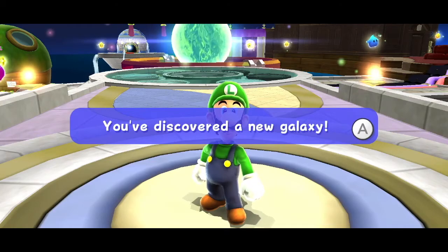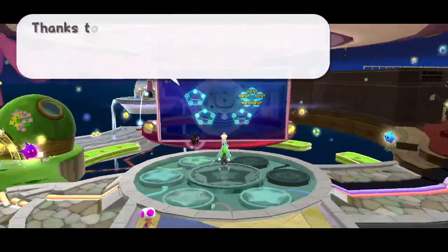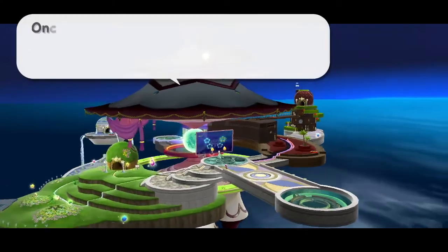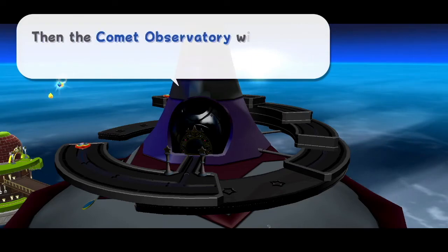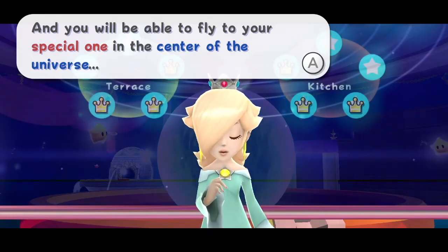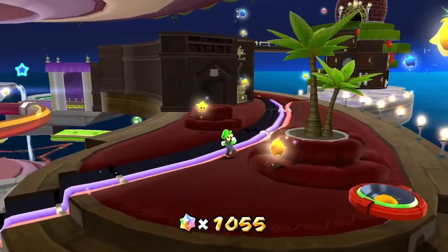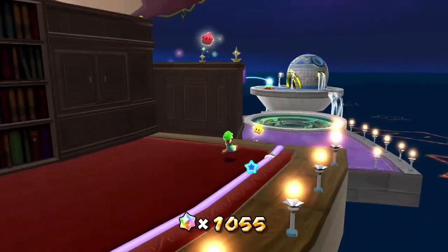You've discovered a new galaxy! Thanks to you and your friends, all of the domes on the lower level are working again. Once the engine room on the upper level has power, the whole observatory will be working. Then the observatory will fly as a starship once again, and you'll be able to fly to your special one in the center of the universe. We unlocked a lot of galaxies in the final dome of the lower level, which is the bedroom.